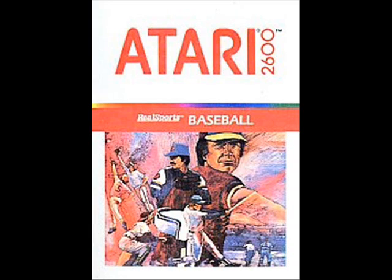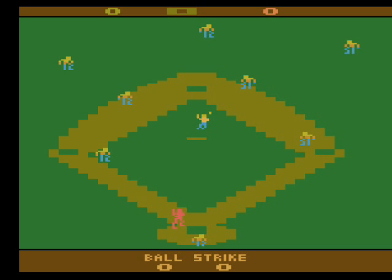Real Sports Baseball was released for the Atari 2600 in 1982. Obviously, it's a baseball game. You can pick one or two players for a full nine-inning game. All the positions are accounted for: pitcher, catcher, three basemen, shortstop, and three outfielders.